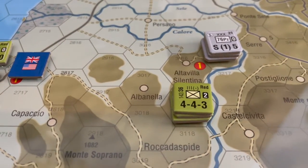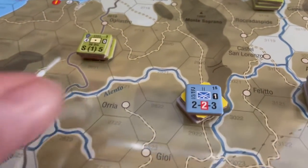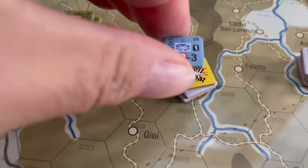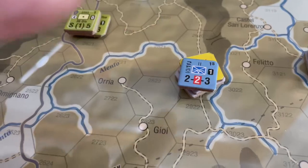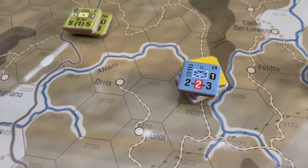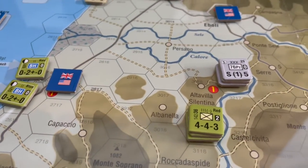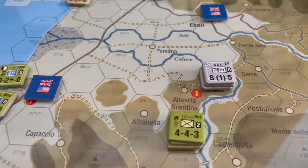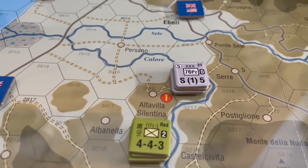However, the Americans down here — the 142nd over the 36th — they did push these units down into full retreat. They evaded and retreated back to where the Falser-Mieger unit is. For their advance, they decided to head for Altavia Solentina to see if they can grab a victory point there.